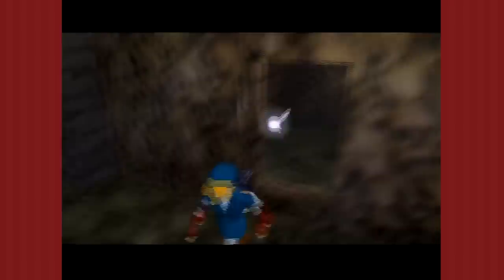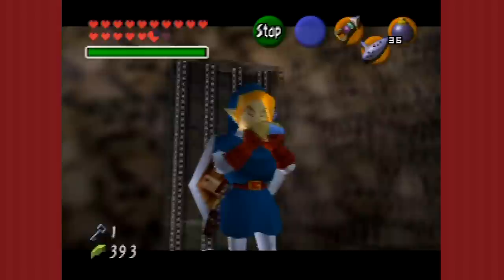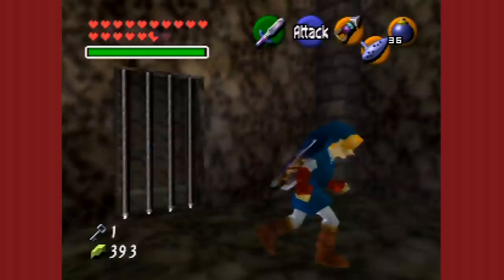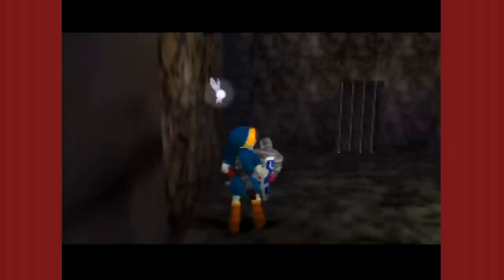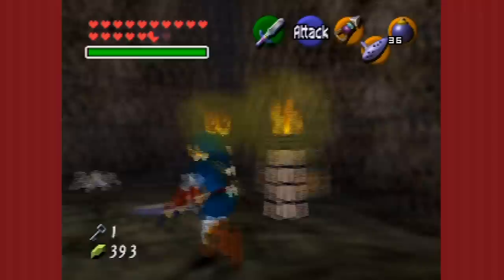Gibdos! They're basically re-deads in a mummy skin — much like mummies in a zombie skin. I feel the Gibdos in this game are a little disappointing, if only because they are clearly just re-skinned re-deads. The only difference is that they have the wraps on. In Link to the Past, if you fought one of them, they were a bastard to go down unless you got the fire weapons — they took a lot of punishment unless you had the fire rod. Yeah, you could burn them up.